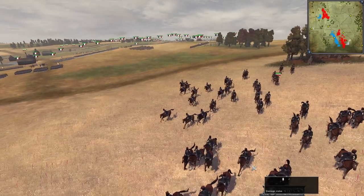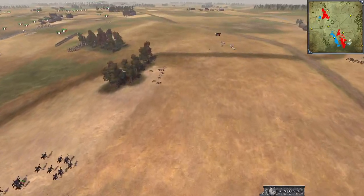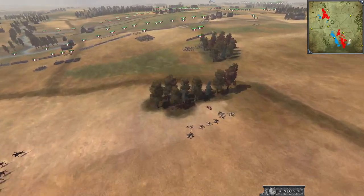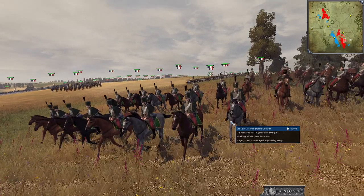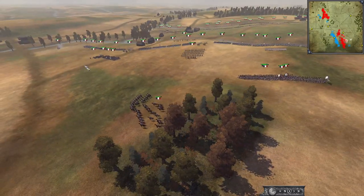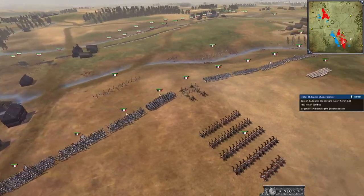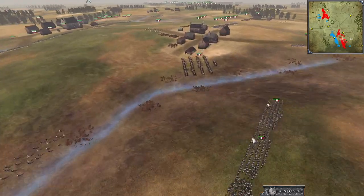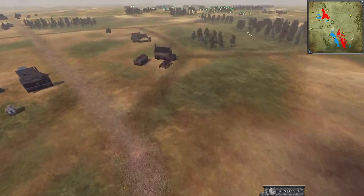Those Cossacks would become war heroes in reality. Napoleon clearly needed to be guarded by his guard — it would seem. We have some hussars that are a little bit late to the party to defend their Emperor. Really, the battle should be over now, but it continues. This is Total War — we do not end when the Emperor dies. We end when no one is left standing on the battlefield.